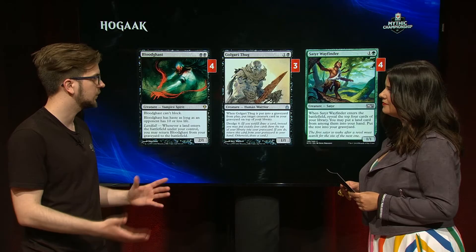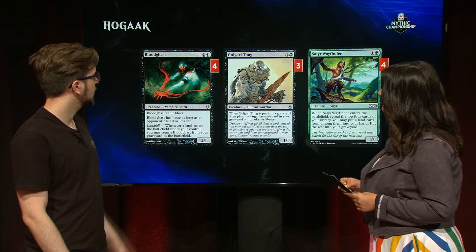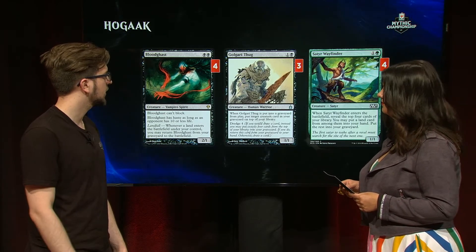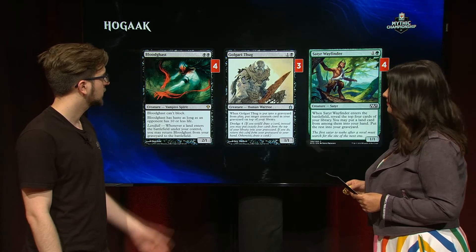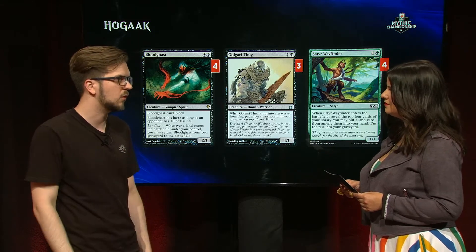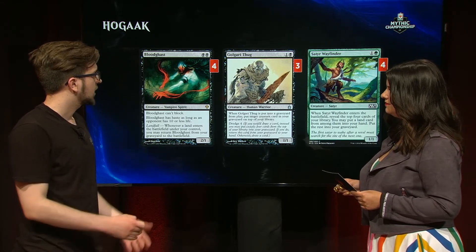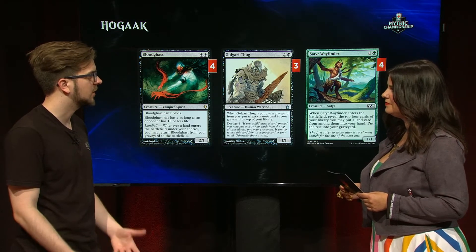Satyr Wayfinder also synergizes subtly with the deck — getting the extra lands helps if you're going to cast something like a five-drop later on. Bloodghast is an excellent threat to bring back from your graveyard and can also help convoke Hogaak out. You want a certain density of cards that are active from your graveyard when you're milling. Golgari Thug is somewhat of a replacement for Bridge from Below — it serves the intermediate role of being an extra enabler, letting you have more busted draws, and doing something when you mill it over. It turned out to be better than other options I tested, like Prized Amalgam, so I stuck with it.